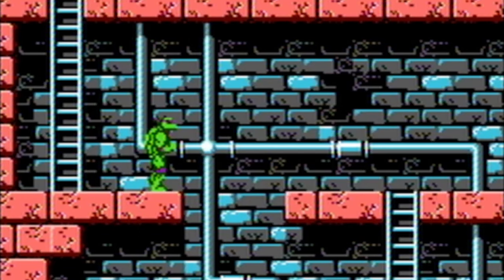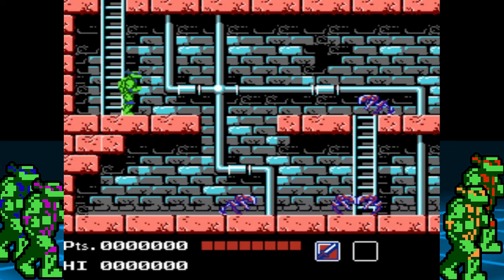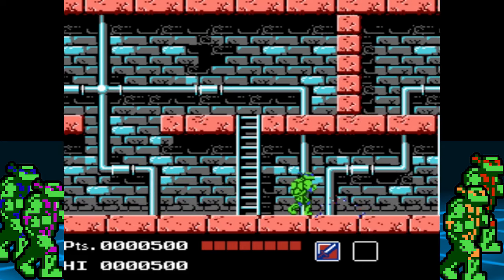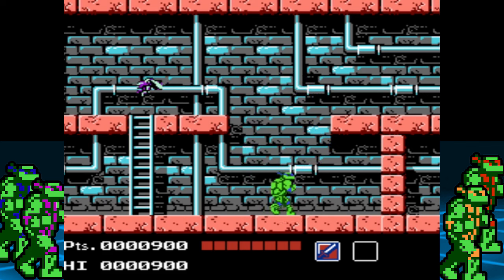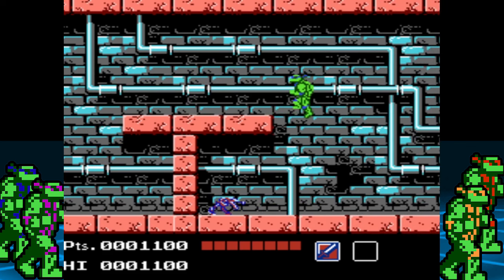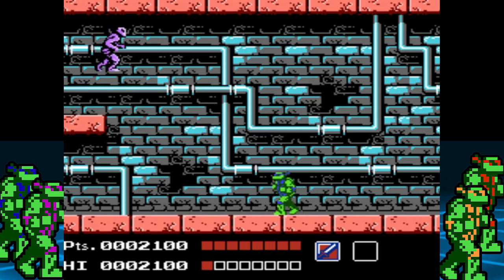That covers most of the game mechanics, so let's start Area 1 in the overworld. Enter the sewer at the left, take out the mousers, and continue to the right. At this point, just take your time and get used to the controls and feel of the game. Try your best to learn the enemy placement in every area — unfortunately this game suffers from enemy respawning like the NES is known for. Make sure to crouch under the foot soldier's shuriken and hit him twice to take him out.